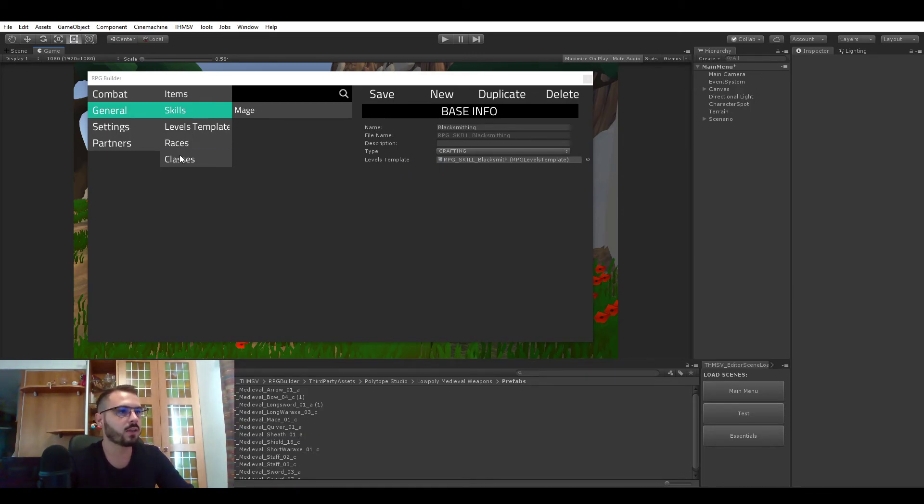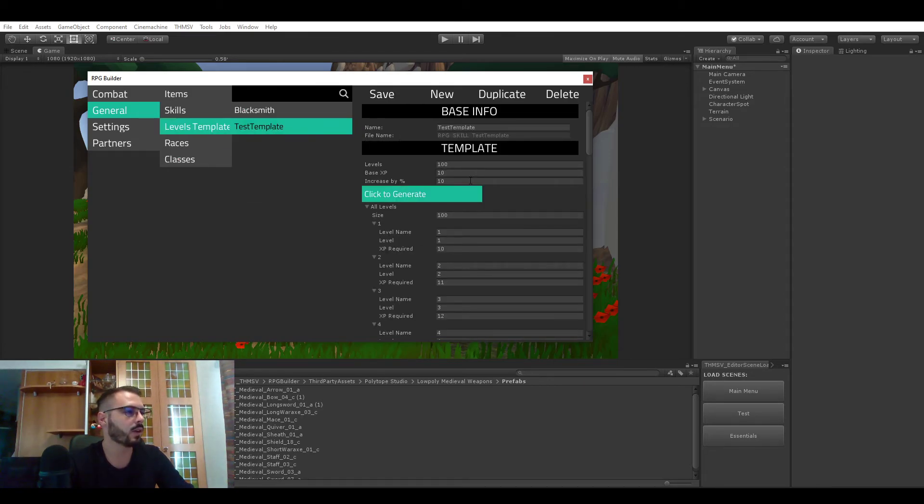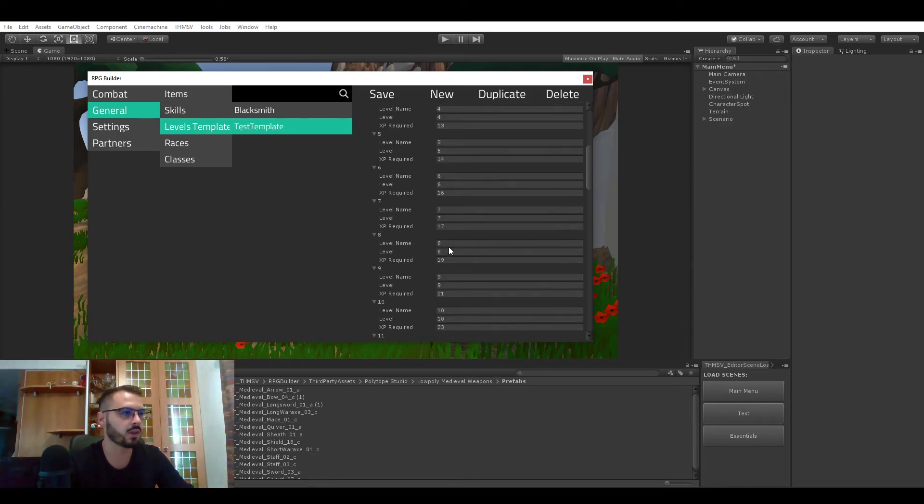Same for classes. For example, you can see here the mage has a level template which is a test template, and in this case it has 100 levels with a base experience of 10 and it goes up by 10% each level.